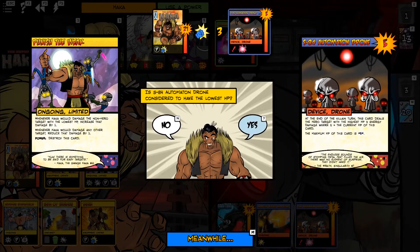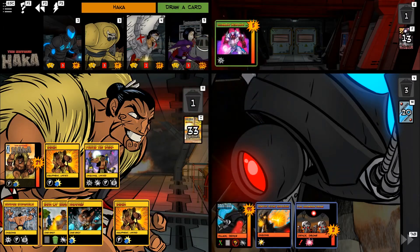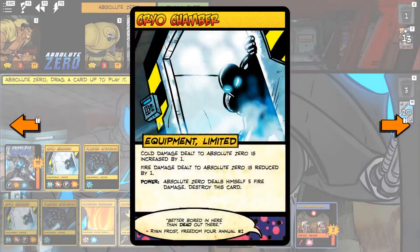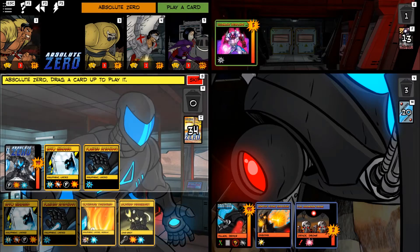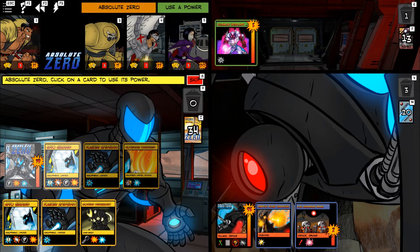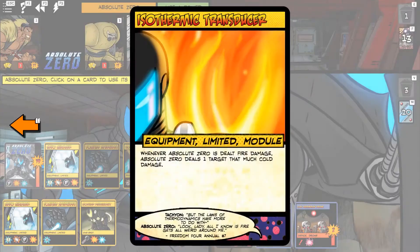Yes, I believe the Drone is lowest. Let's save Villainous Weaponry for the Grappling Hook, and now he can Rampage at some point. Absolute Zero has something that will allow him to do some damage — I'm not super familiar with all the ins and outs of Absolute Zero. His power deals himself fire or cold damage. Based on the modules he has in play, that fire or cold can either become healing for himself or damage to someone else, in addition to damaging himself.